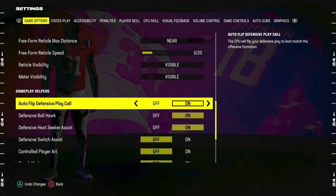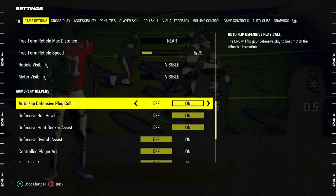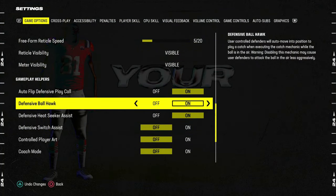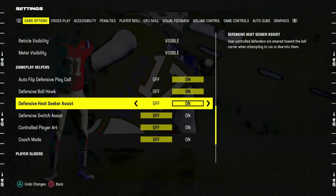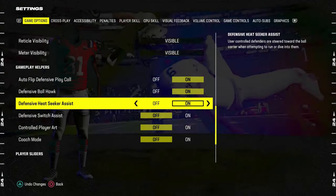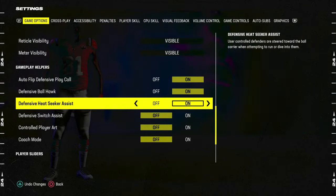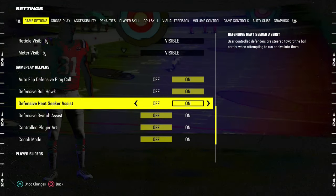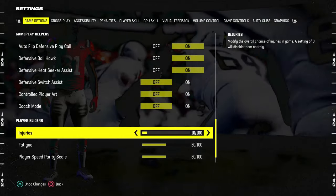For gameplay helpers, auto flip defensive play call should be off — you can control that in your main menu and also in-game. Defensive ball hawk, go ahead and have that set to on. Heat seeker assist is going to be set to on; it's going to make it a little bit easier to tackle players that are trying to juke or hard cut inside or outside, so heat seeker is pretty helpful for that. Defensive switch assist is going to be off, and pretty much everything else is going to be standard.